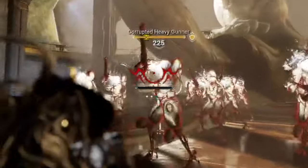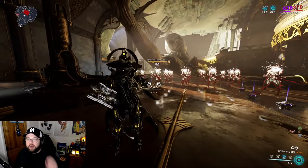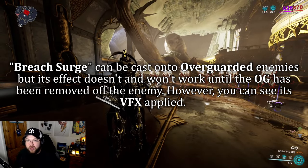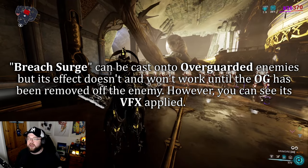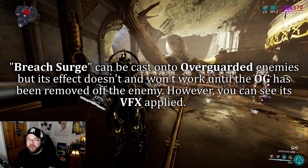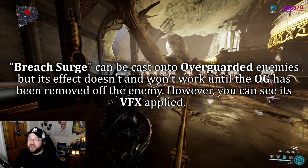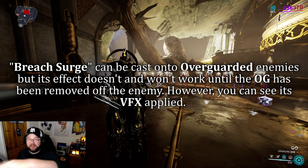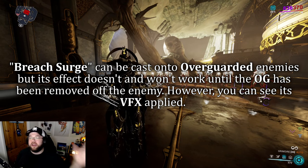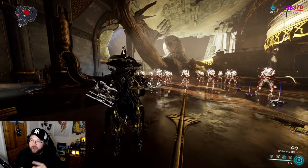The sparks will basically blind enemies. You can clearly see who is affected. It will blind enemies, however if they have Overguard it no longer blinds them. The effect is applied but nothing actually happens while Overguard is active. Once the Overguard drops, the effect then starts taking place - they'll instantly be blinded. It's almost like a delayed reaction.